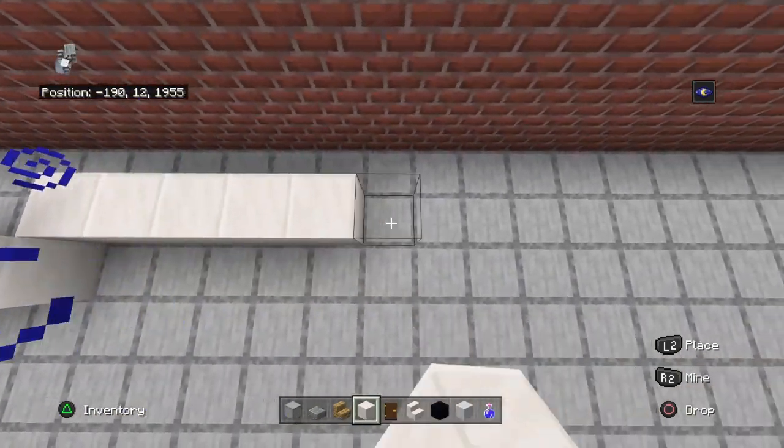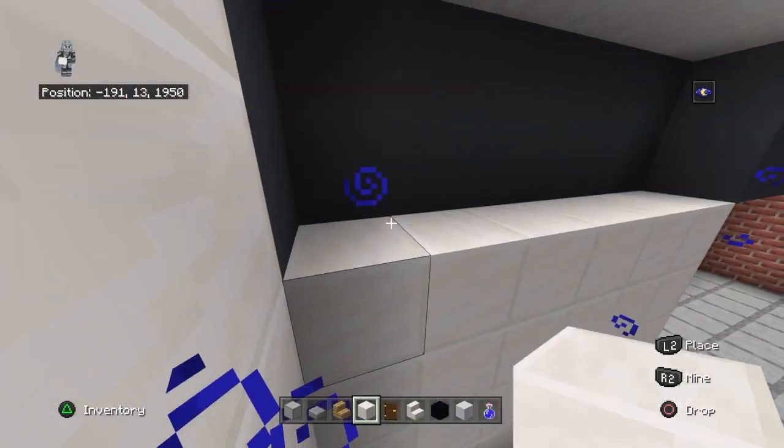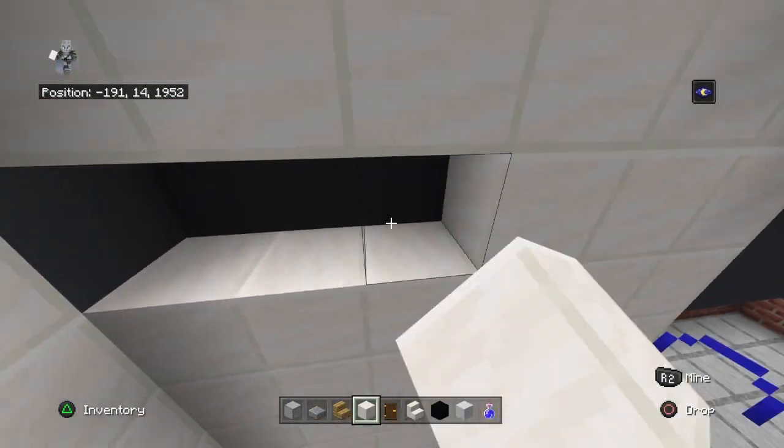At the front, you can just add a door — it doesn't have to be much more complicated than that.